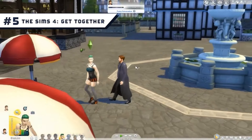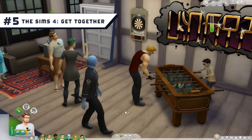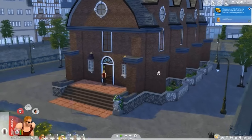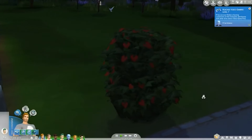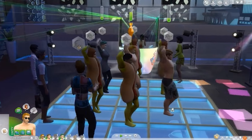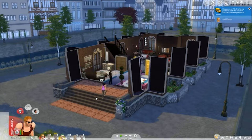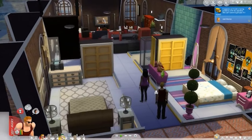Number 5: The Sims 4 Get Together. The amount of content in this pack is arguably a little on the light side, particularly compared to some of the later packs, but what is here really stands out and enhances the game in several ways — especially if socializing is a big part of your Sims experience. The club feature is a terrific way of arranging get-togethers and mingling with friends and neighbors, while DJ and dancing skills provide more options for a night out. There's also the European-inspired Windenburg, a truly beautiful scenic world that is a joy to play in.